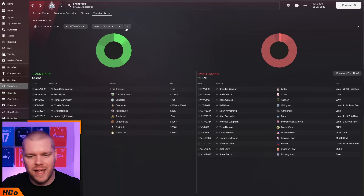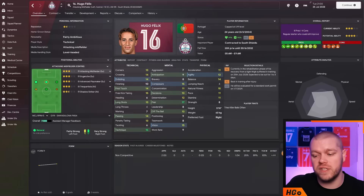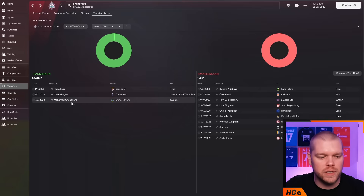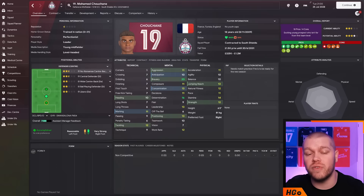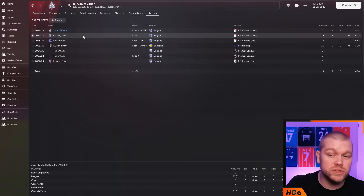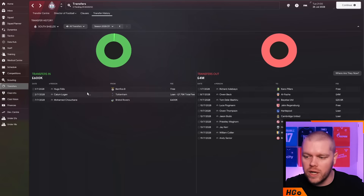We've signed three players this summer. Hugo Felix comes in from Benfica on a free transfer - a channel favourite, very good, and can play in two, three or four key positions. Mohamed came in from Bristol Rovers of all places for 600k - a French player with 20 bravery and 16 determination, lacking a little in the air but with good jumping reach. He can play defensive midfielder, centre back or centre mid. Callum Logan joined on loan from Tottenham - he spent loads of time on loan and played a whole Championship season for Birmingham last year, so hopefully he can make a step up. With extra money coming into the club it's fantastic to see.